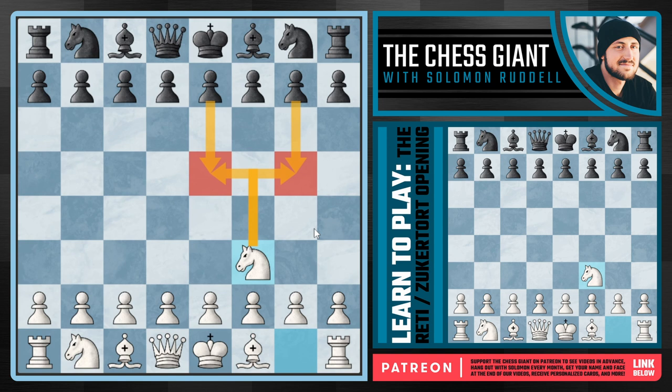The most popular options at the master and grandmaster level include knight f6 — black doing the same exact thing that we did — as well as c5 with the Sicilian invitation. On top of that we have d5, simply expanding in the center of the board, all of which we're going to cover in today's video.